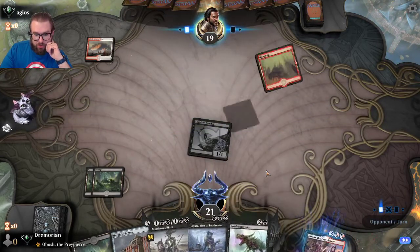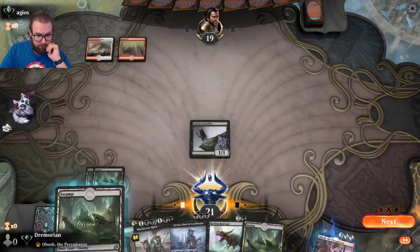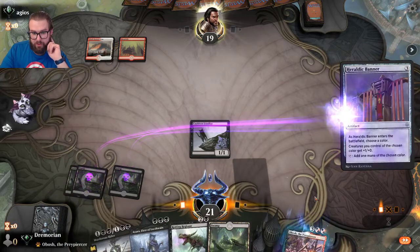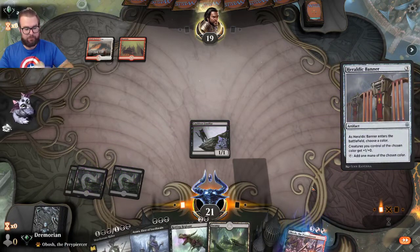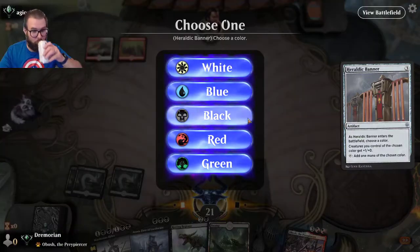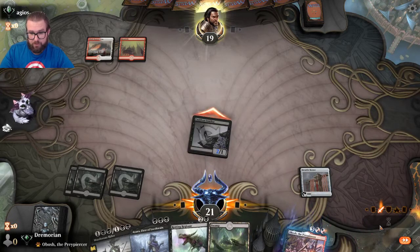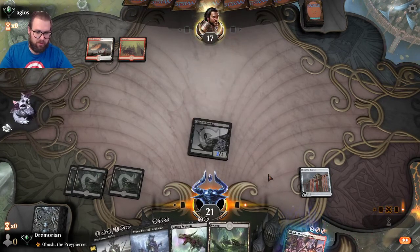I'm going to be playing Rotting Regisaur last because of the discard. Since the opponent isn't pressuring, I'll go ahead and play out the Heraldic Banner and name black. Just by adding this extra point of damage, when we get Obosh on the board the cat now does four damage — you can see how it gets kind of ridiculous.